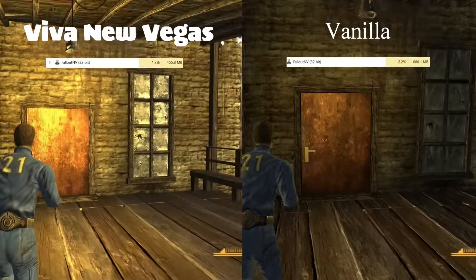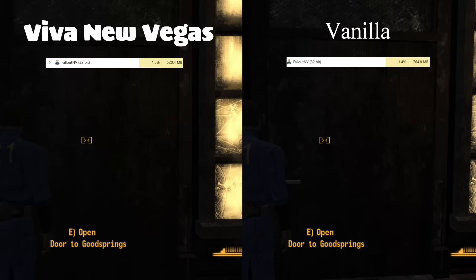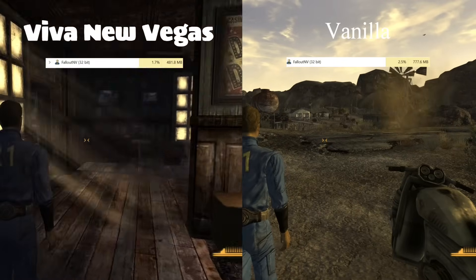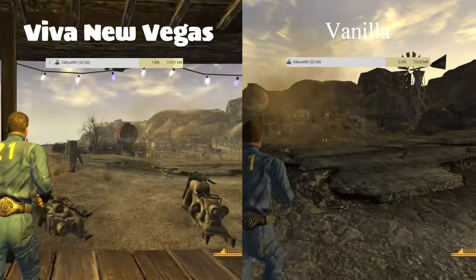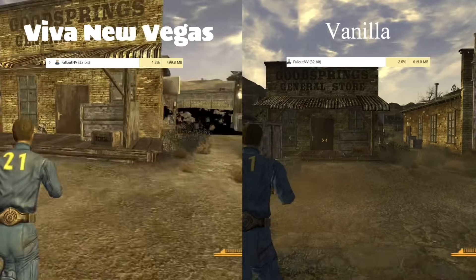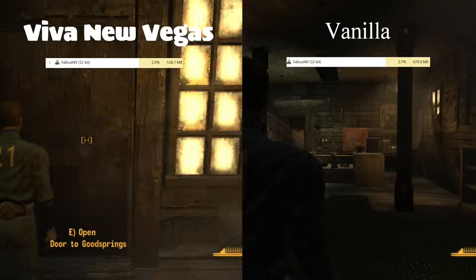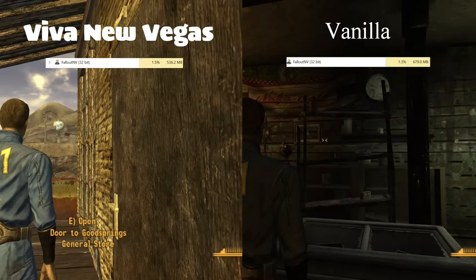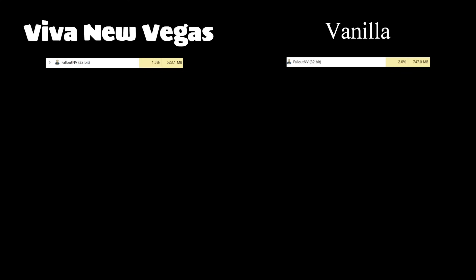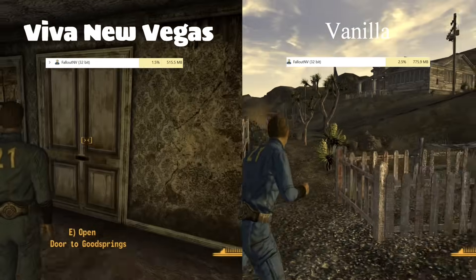The next place we went was the Prospector Saloon. Still very low memory usage. It's actually not spiking at all as we move from location to location. It appears that the game isn't buffering these locations in the same way — it's definitely not buffering them the same way it did under vanilla. This is a very interesting change.